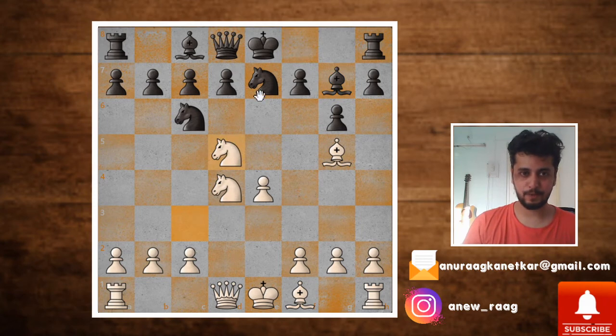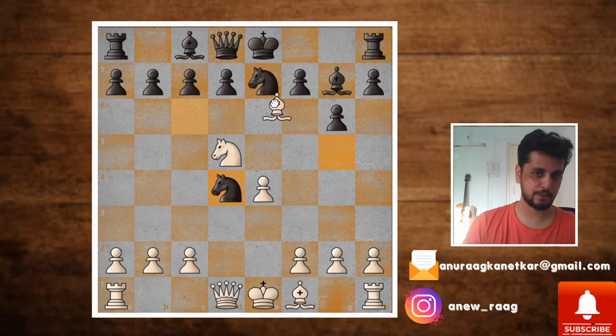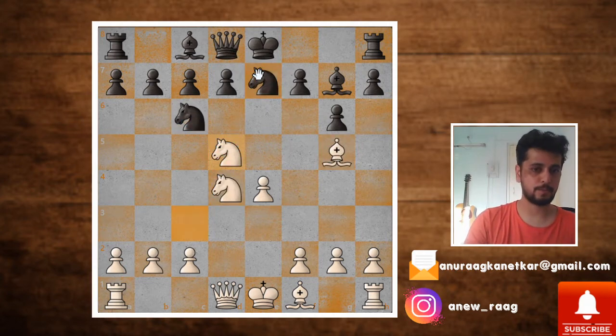You play knight to d5, now putting more pressure on this e7 knight. At the same time, it seems that you're offering the knight on d4 to be captured. If knight takes, then the game is lost on the spot because bishop takes and your queen is lost on the next move, so that's not possible.